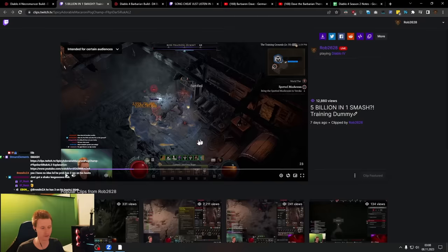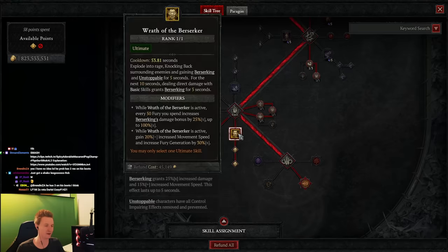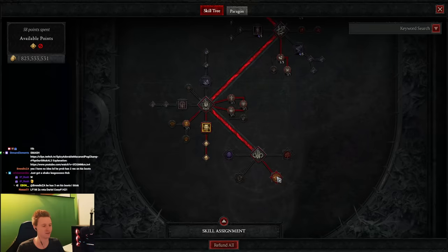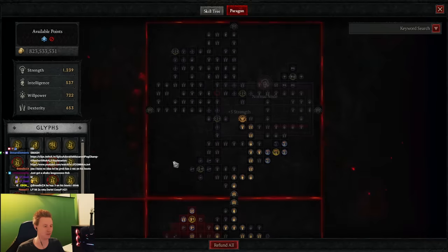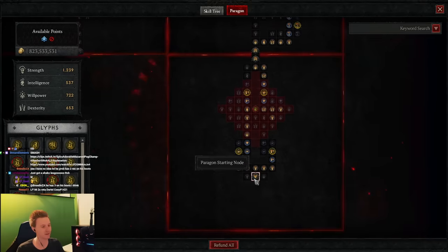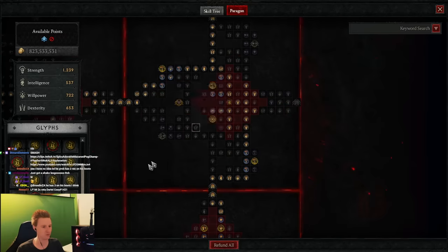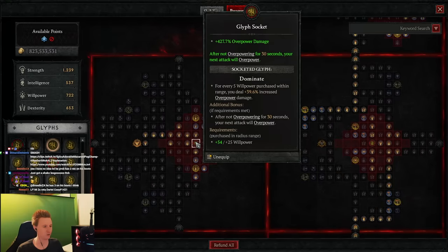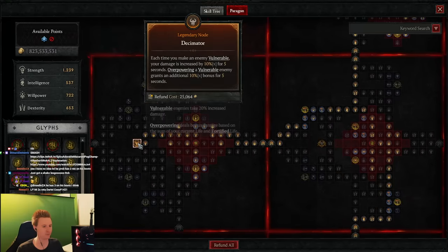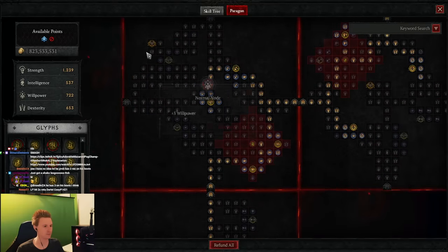Duriel has less than 200 million life so you don't really need to hit that hard — you want consistency. The 3 billion is on low life, stunned, with all the injured modifiers, but you don't need that. One tenth of 3 billion is enough. If you're alone Duriel has 15 million life; in a party it's 200 million. In the Paragon tree we have Crusher, Ayer, and Dominate for some crazy overpower. Decimator — we proc it with Metamorphosis. Right now we are not even specced into Bonebreaker.